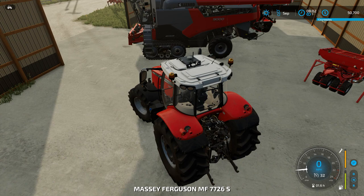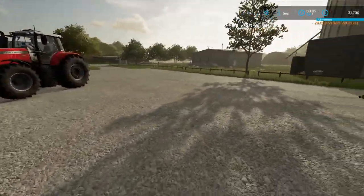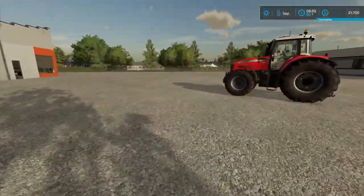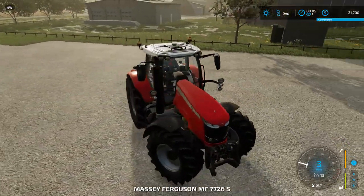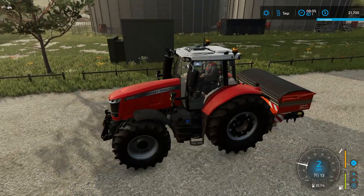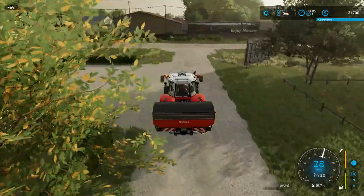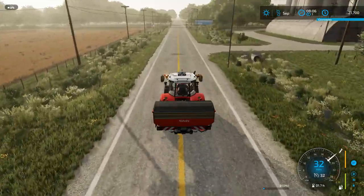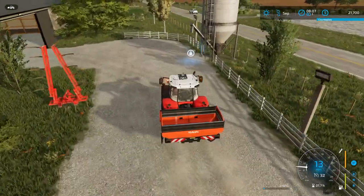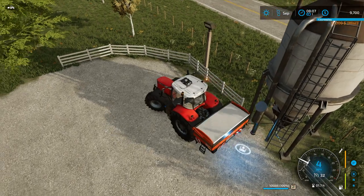The dealership didn't have anything on sale, but they did sell us this little Kubota fertilizer spreader — not too bad. It holds 10,000 liters, which is pretty good. We'll buy a little bit of fertilizer. Hopefully we don't need a weight for the front of the tractor. Fill it up with fertilizer and get started — fertilize that grass, and might even do a first coat of fertilizer on our big field. It is so convenient to have this multi-fruit buying station, one of the best mods. Glad somebody created it for us — makes it so much easier.